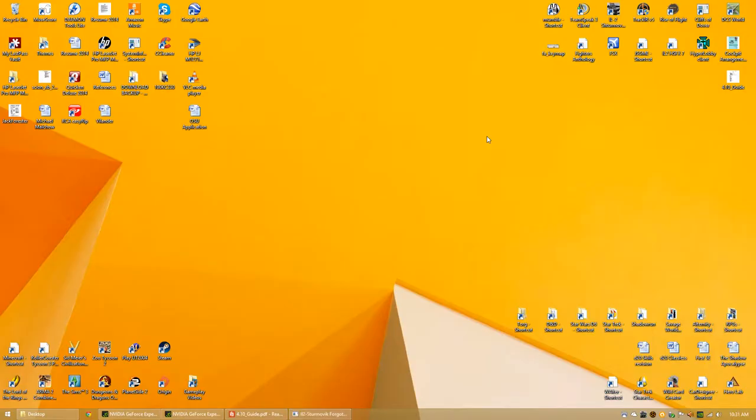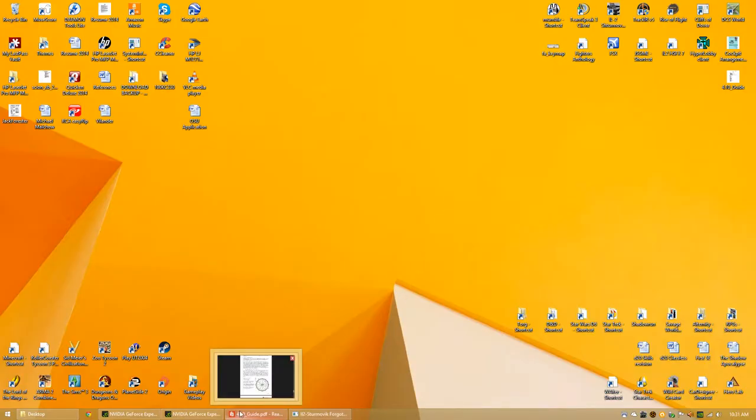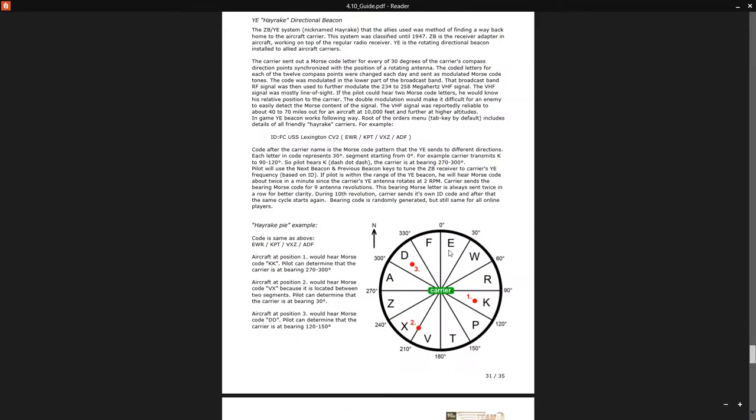Let's look at HTB. H would be 0 to 30 degrees. T would be 30 to 60. B would be 60 to 90. So if the carrier broadcasts and we pick up the Morse code for letter T — which we know is right here in the first set of three — we know we are in that direction from it, because it's broadcasting T, which is 30 to 60.